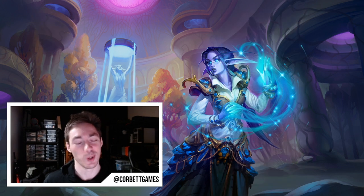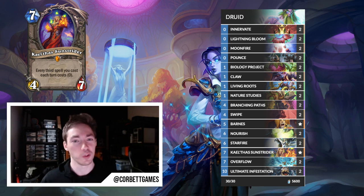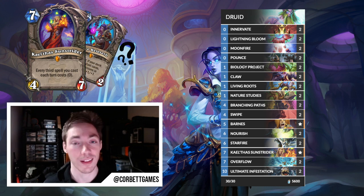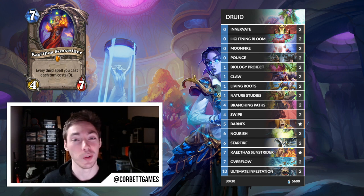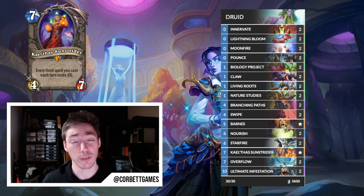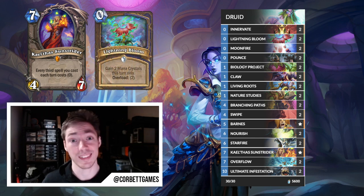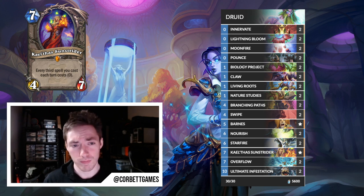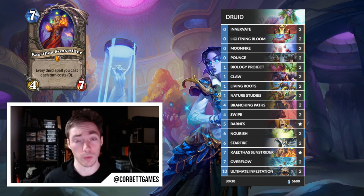Lastly, let's talk about Miracle Druid. I'm sure some of you have seen the Reddit posts about the turn-one OTK — I don't know if turn one is possible, but we can definitely OTK early with this deck. It functions by playing Barnes or Kalecgos to get the Kalecgos effect, then cycling through your entire deck to kill the opponent in one turn. With Overflow and UI you just keep drawing and pointing damage at the opponent's face with Starfire, Swipe, UI itself, plus smaller damage from Pounce, Claw, and similar cards. The deck gets a big upgrade with Lightning Bloom and the Studies, which are both very cheap spells that let you cheat mana and work incredibly well with Kalecgos.